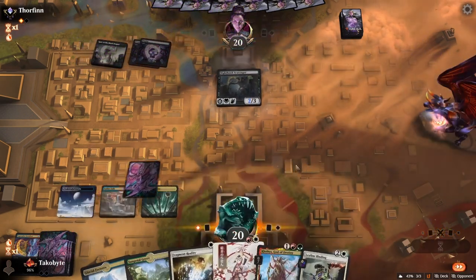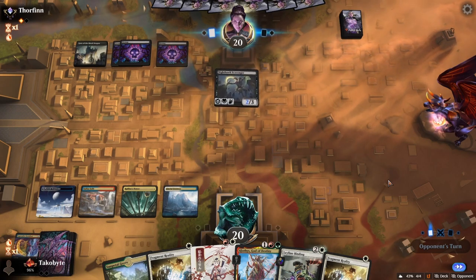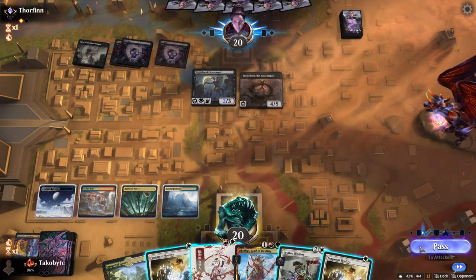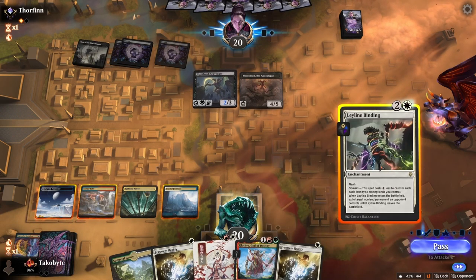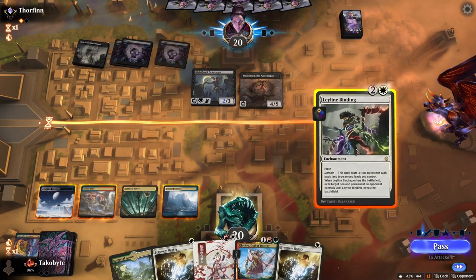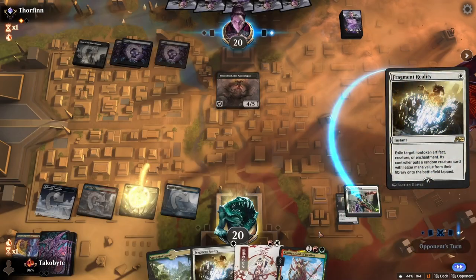We'll do Leyline into Fragment Reality. Okay, here we go — this is what we were waiting for. I'll take two. Do we want to take two? Because they got shield red. I'll take this and just Fragment Reality to save myself two damage.